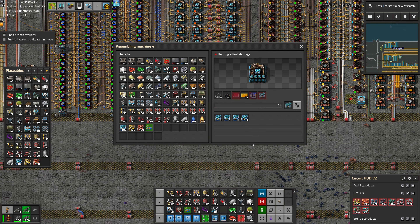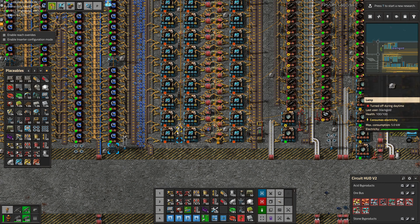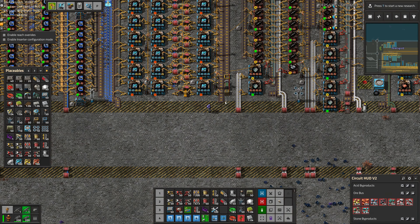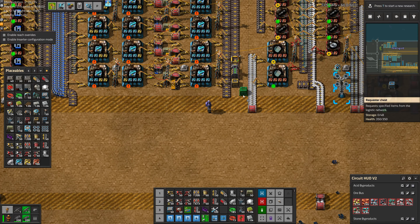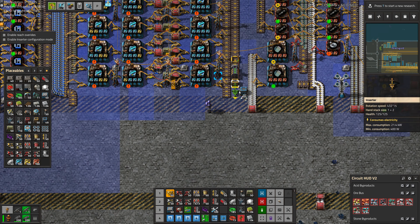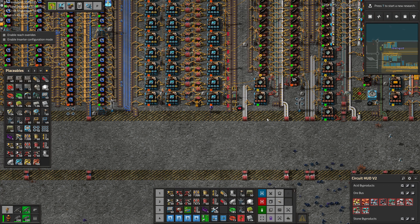We just need the rubies and the speed modules. We need one ruby a second, and hopefully they're mostly available now. Yep, they made it. We'll do a requester asking for, let's say, 100 rubies. Connect — and there they go, the robots to grab them. Looking good.